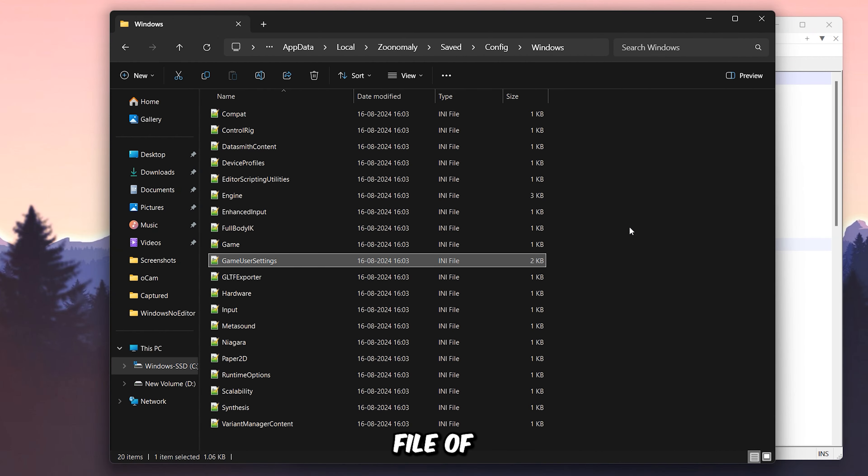The configuration file of this game is located in your hidden AppData folder, under Local, then in the Zoonomaly folder, Saved, Config, and finally Windows. You need to open the GameUserSettings file with Notepad.